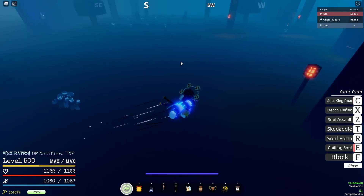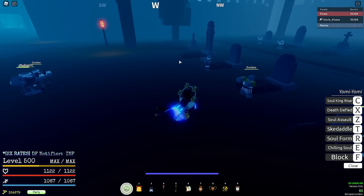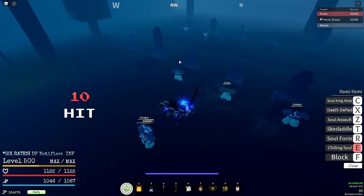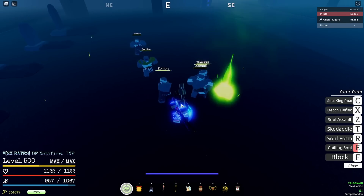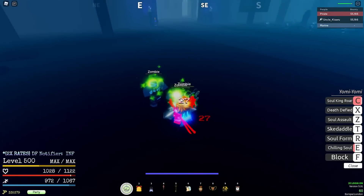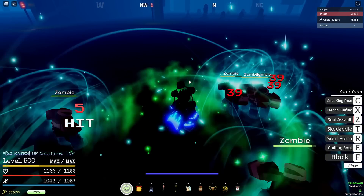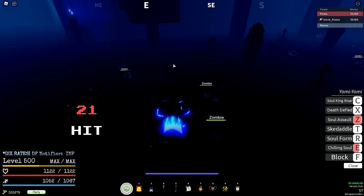Farming with Yomi can be quite slow if you're just going to use E and Z, because Z doesn't one-shot and it flings the NPC away too. So what I do is aggro as many as I can with the E move, and then one-shot with the ultimate. But if you want to do it this way, you have to wait for the cooldown of the ultimate every time. If you don't use the ult and you're just going to use E and Z, like I said, it's still pretty slow.